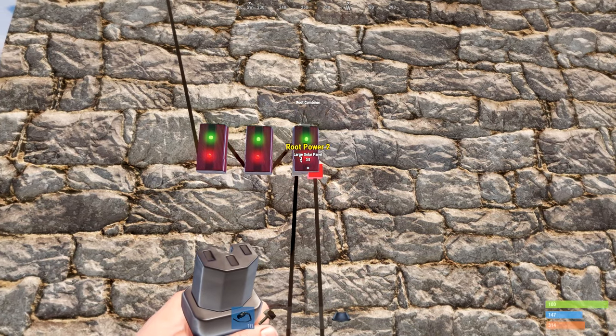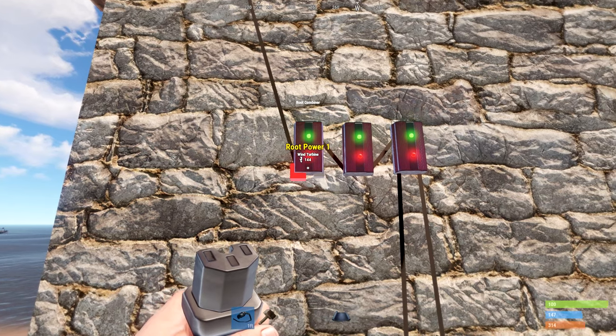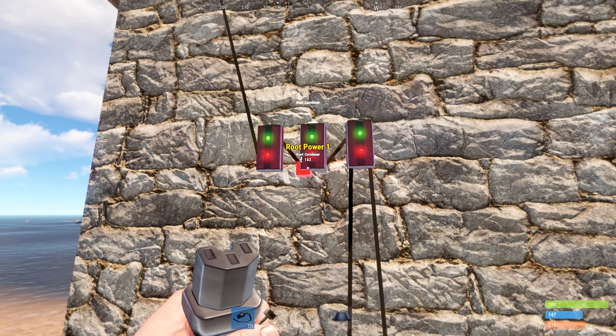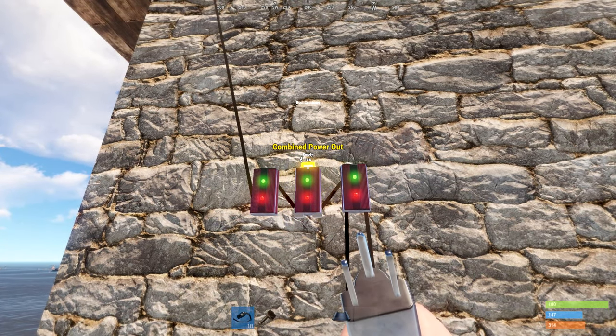You can designate one root combiner for the solar panels, one root combiner for the wind turbines, and then a third root combiner connecting one output from the two wind turbines and the other output from your two solar panels.